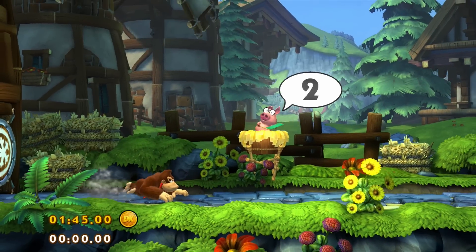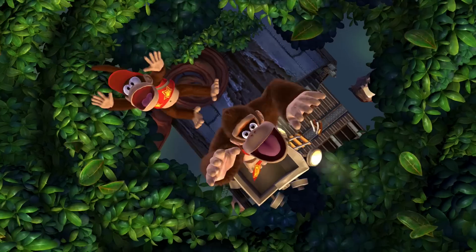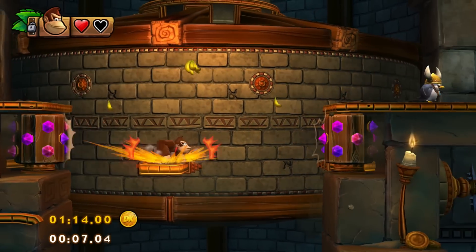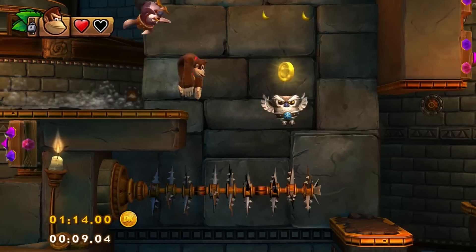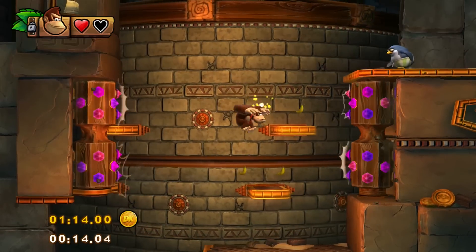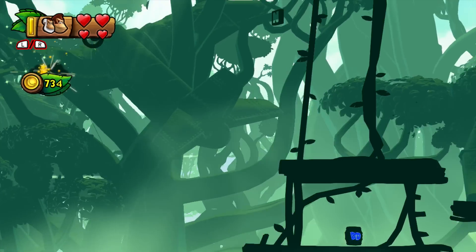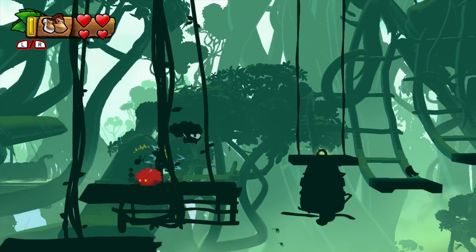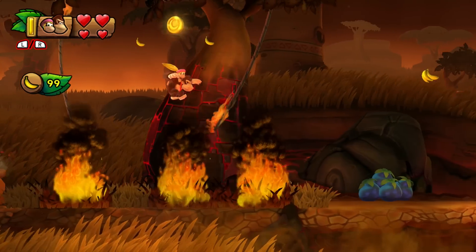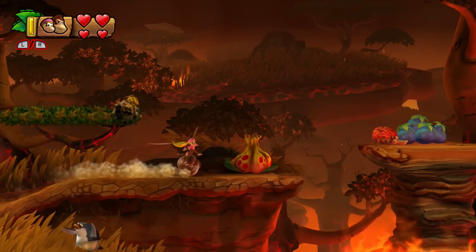Every stage of the game is designed with the player's speed in mind. In Tropical Freeze the player always has two alternatives how to play a level. He can play the level in normal speed, taking some time to search for all puzzle pieces, kong letters, and sometimes a secret exit. Or he can choose the time attack mode and speedrun the level. This is possible because every stage is cleverly designed so that no barrier ever slows the player down, giving two completely different experiences within the exact same stage.